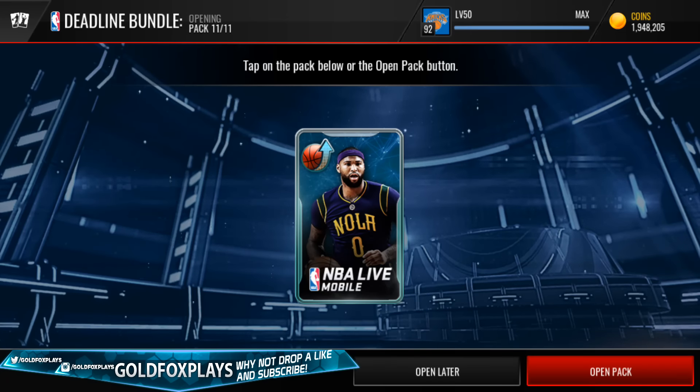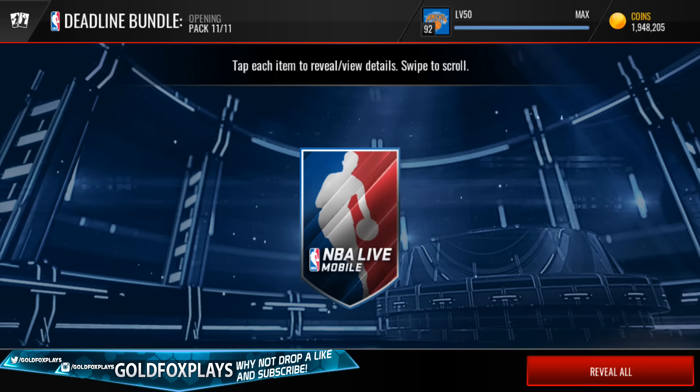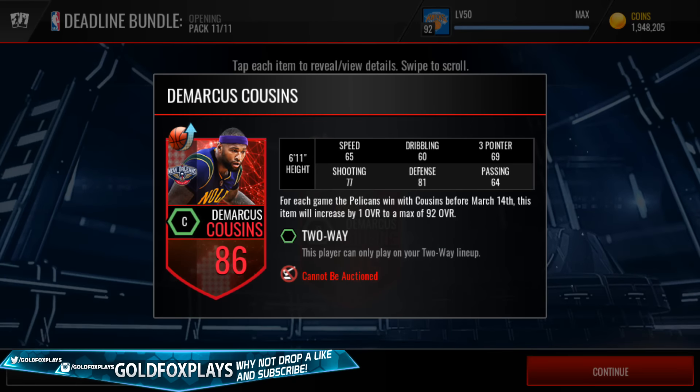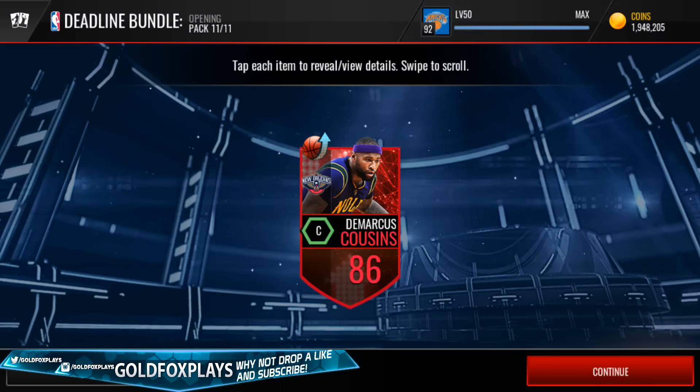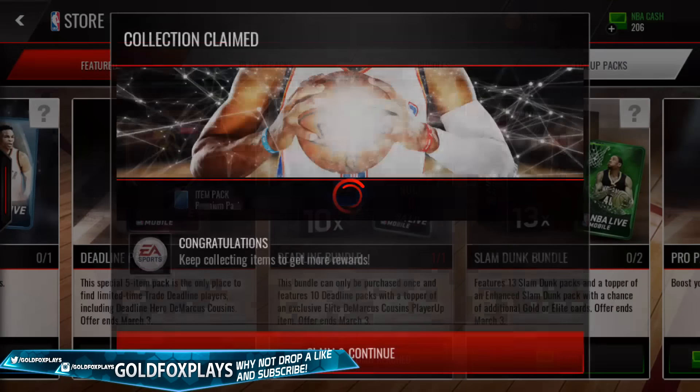We'll claim the premium pack to open after — but this is our player up, Demarcus Cousins. Super excited about this. And it's the 86 Cousins. For each win the Pelicans get with Cousins until March 14th, this item increases by 1 overall, up to a max of 92 overall. So he has the potential to be a 92 overall, but I already have the 96 Karl-Anthony Towns so this is useless. I wanted the 94 Demarcus Cousins player up, which sucks.